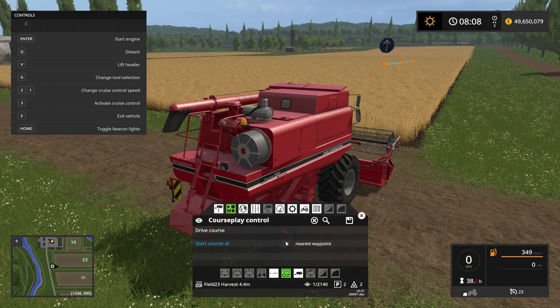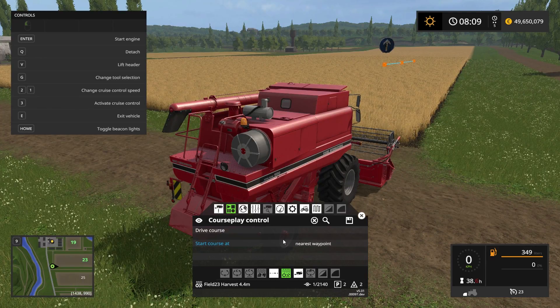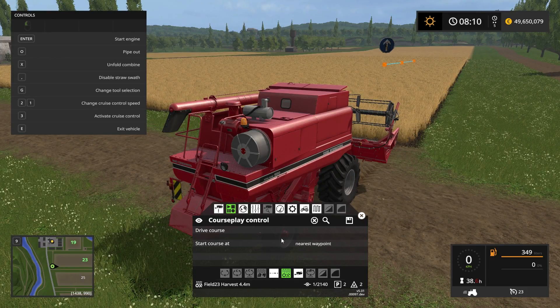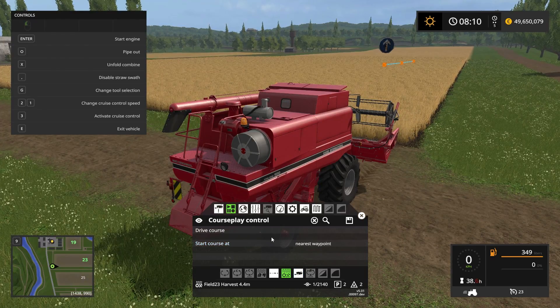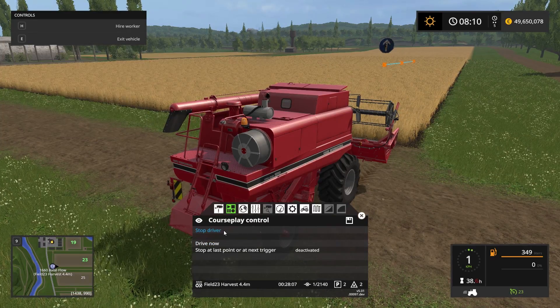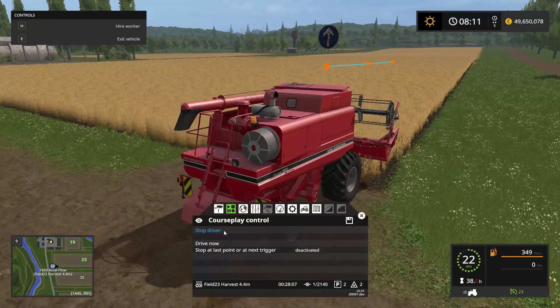I also want to have swath enabled here. There we go — swath is set. We're ready to go. Let's start at the first waypoint, start up the engine, and drive the course. He's now driving the course.